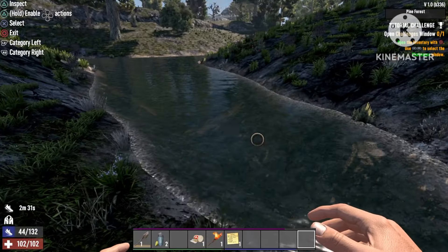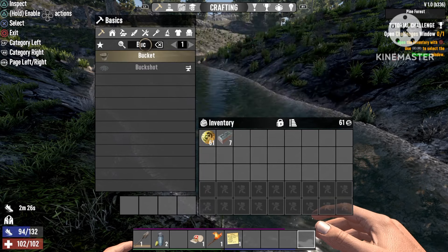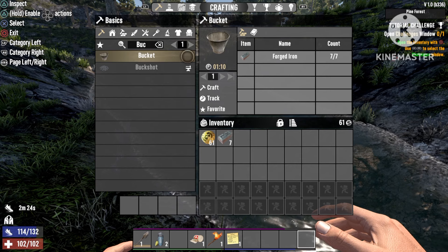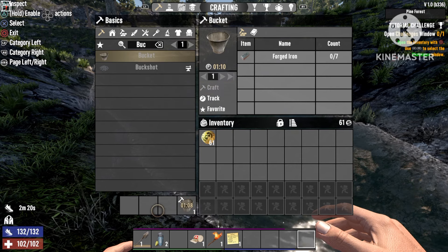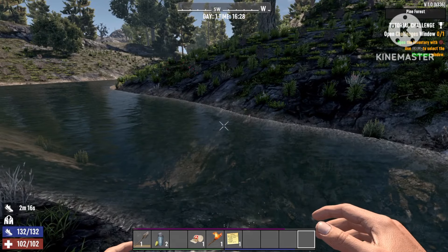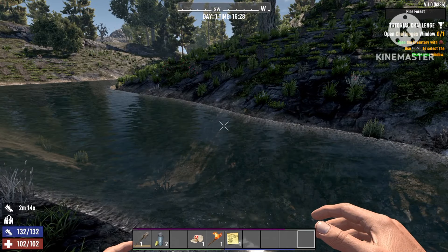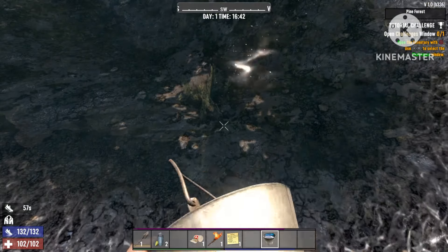Now we're just gonna go into our inventory and craft the bucket. This will take about a minute to craft. After you craft the bucket, you just go to the water and fill it with the dirty water.